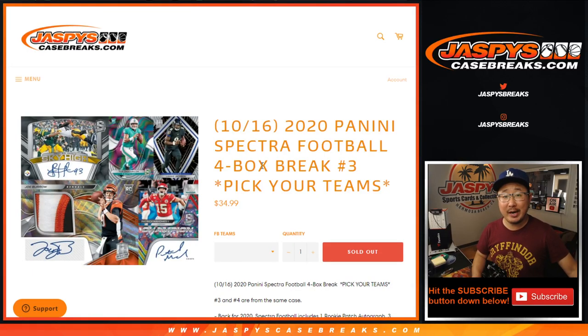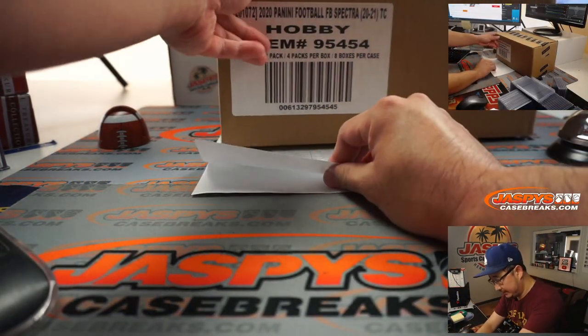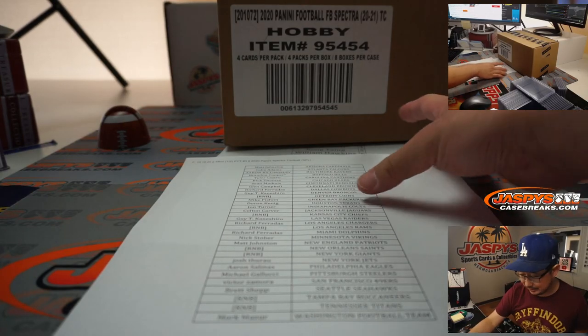Hi everyone, Joe for jazpyscasebreaks.com, coming at you with 2020 Panini Spectra Football 4-box pick your team break number 3. It's a half case break, so that means it's coming from a fresh case. Just dropped today, so get into the action early and often before it's all gone.